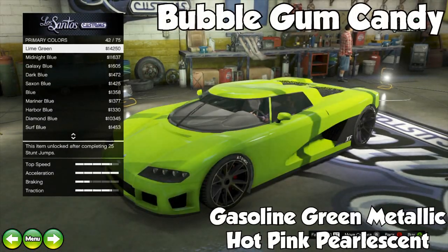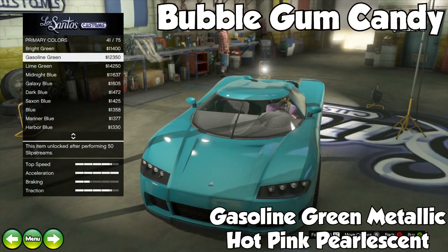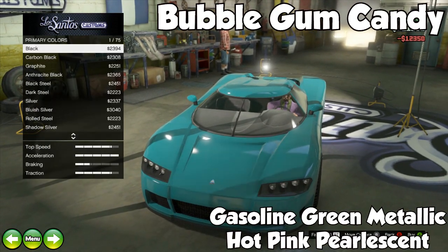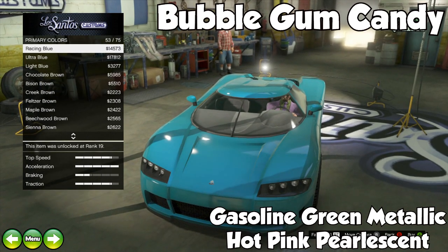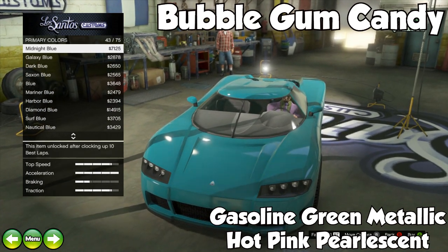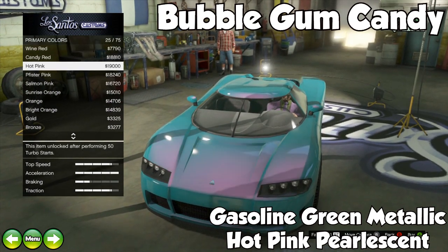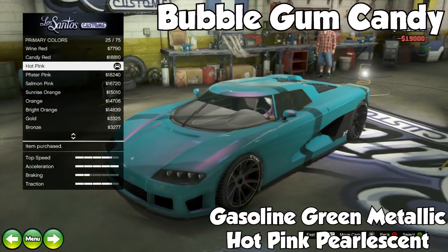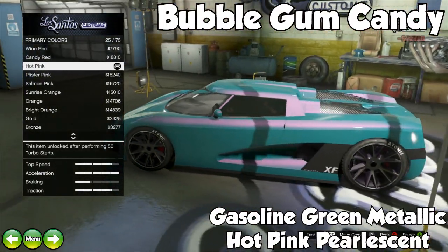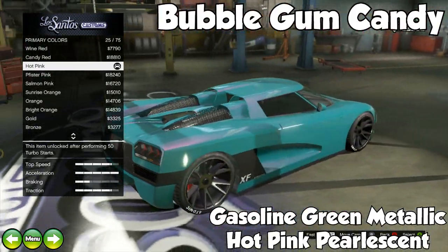Moving from the Zombie to a totally different end of the spectrum, we have Bubble Gum Candy. This one consists of gasoline green metallic with hot pink pearlescent. It also kind of reminds me of Cotton Candy with the whole pink and blue feel, so you can call it Bubble Gum, Cotton Candy, or Bubble Gum Cotton Candy. Either way, I love the way the pink stands out when you're in the sun.